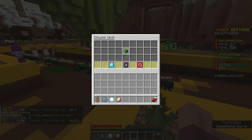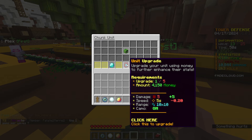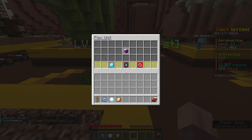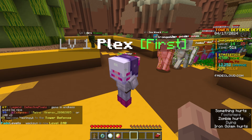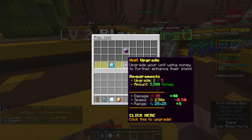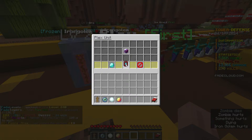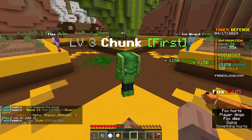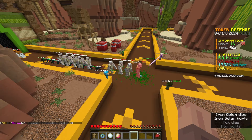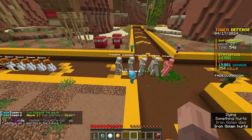I'll go plus five on the chunk. The Plex I could upgrade as well, but we get a lot of money between waves so we'll be able to upgrade all of them. I'll upgrade the Plex one time, and I can do it again for plus 40 damage and plus 5 range. Look at that — the iron golems were literally frozen. That is actually very cool. Can we upgrade the chunk? Yes — plus 22 damage. There are a lot of iron golems here, and I think there are two waves of bosses, so we really need to get some powerful stuff set up.